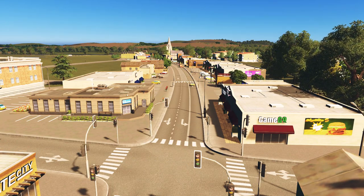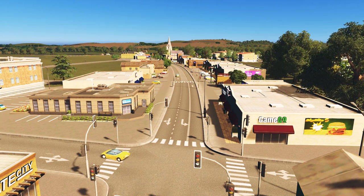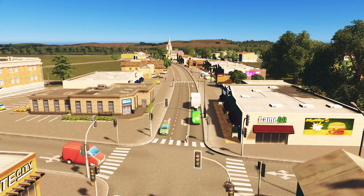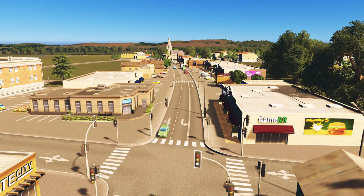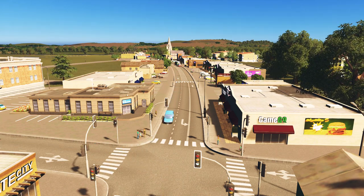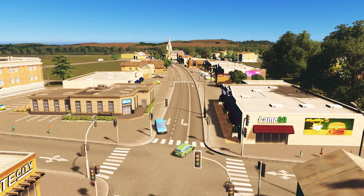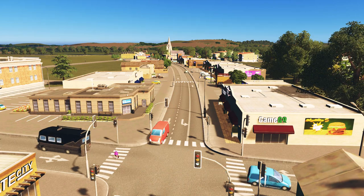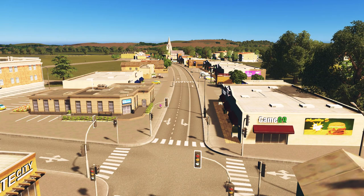Hello everyone and welcome back to Cities by Steven. If this is your first time here, please hit that subscribe button and get that bell notification on so you don't miss out on a video. Welcome back to the town of Waltzenberg in Orton County on our map for Prairie. Last episode we started building up this small town and I'm really pleased with how it's turning out. Building the downtown core is a lot of fun.